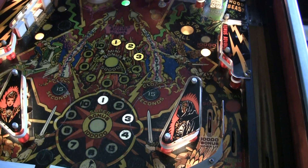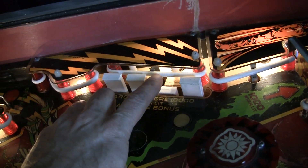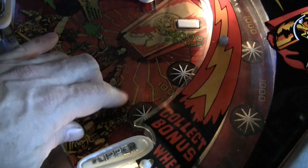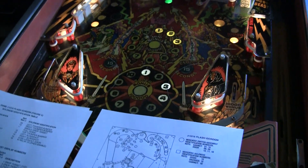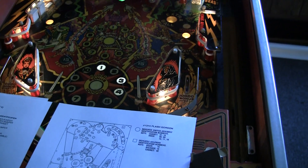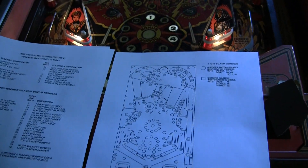It's always a good idea to go into switch test mode and check. A lot of times you'll see these little leaf switches behind the drop targets stuck closed. These rollover switches are very finely tuned and they can sometimes get stuck down. I'm still going over checking everything, but there's one problem solved — and a little intro into how to use the switch matrix diagnostics on Bally 35s.